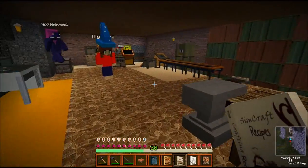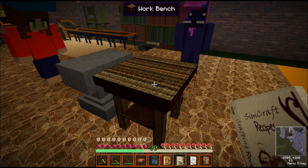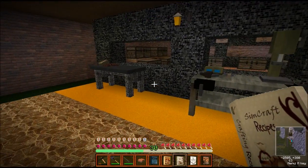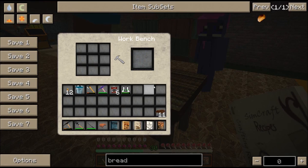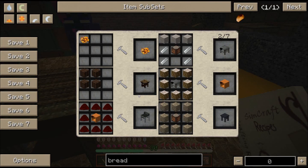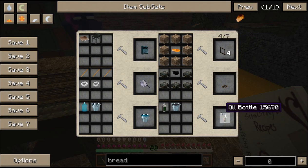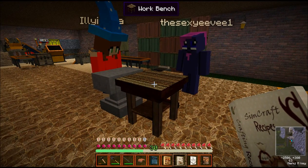Getting started: I'll put the link in the description for the wiki. One of the first things you'll want to build is the workbench. When you spawn into the game, you'll have a chance to see some of these workbenches — the carpentry bench, the iron bench — up at the spawn area. The book I've got in my hand is the SimCraft recipes book. The getting started guide leads you to this first book, which will help you with the different benches, the first tools, and how to get started — because it can be a little overwhelming.